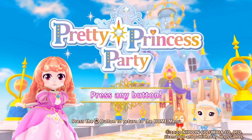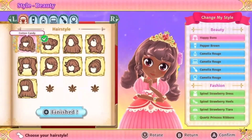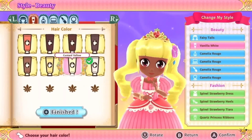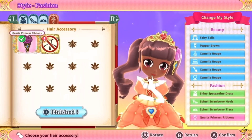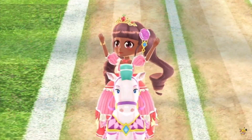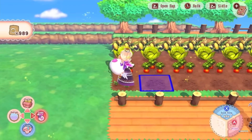The first game I played was Pretty Princess Party, and I included this game in multiple of my videos about fun and cute games to play on the Switch. Basically, in this game you are a princess and you get to dress up your princess however you want — you can change the hairstyle, the hair color, the dress, and other things. You can also decorate your room. This game also has various mini games and it's really cute.